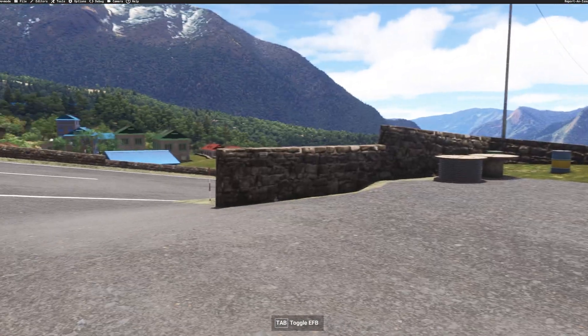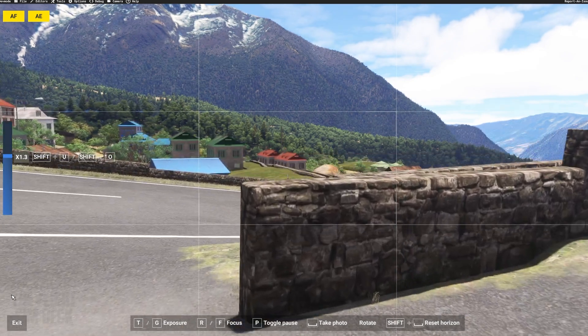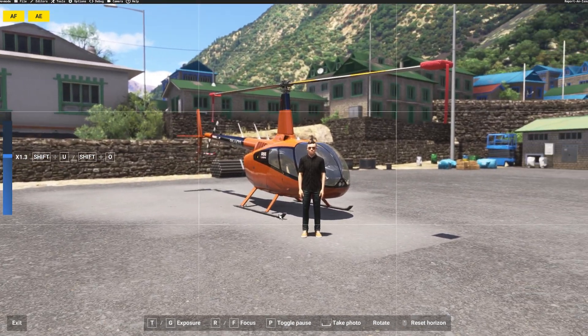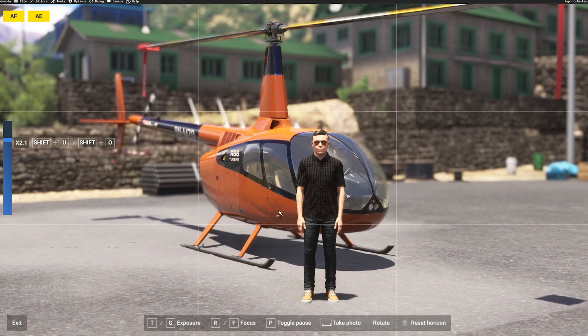I want to show you what I mean with the no-UI option. I'm going to position my avatar in front of the helicopter — we just got our rotor wing license, so we're going to take a picture and send it home to the family. You go to camera mode with Shift+V, turn it around, and frame it up the way you want. We're just standing in front of the helicopter.